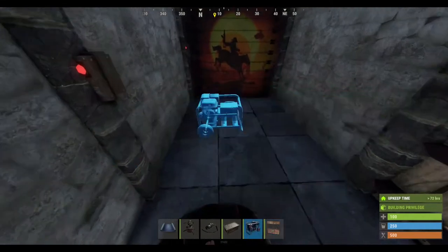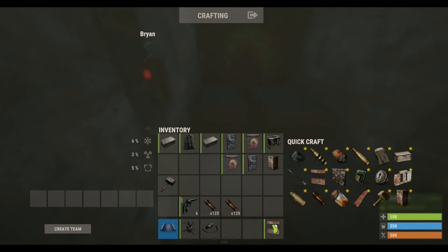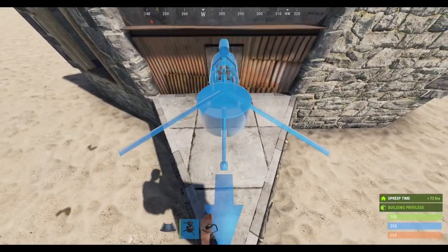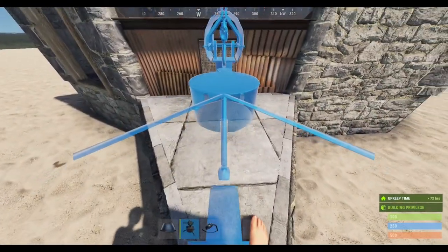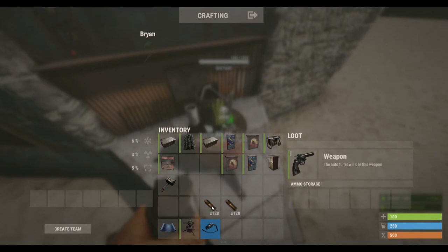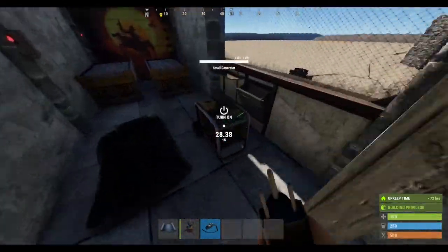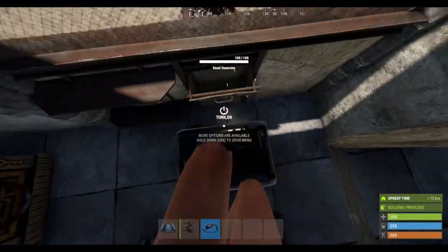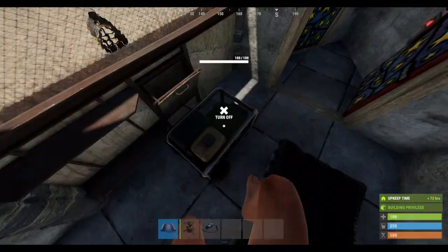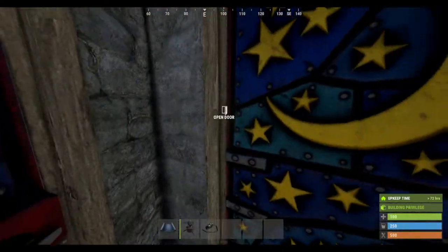Put your chest anywhere you want, just like that, doesn't really matter. Always have your turret facing that way, just like that. Put the bullets in and put them in the generator. Once you turn it on it's on, just like that. This will roughly run for two to three hours.